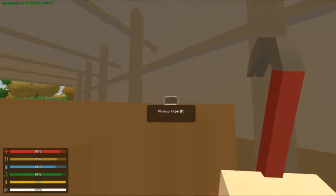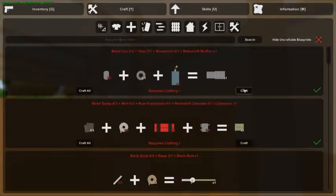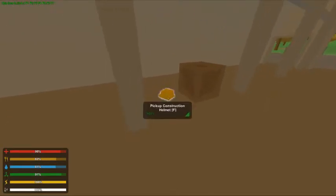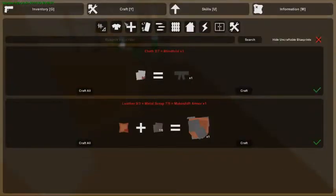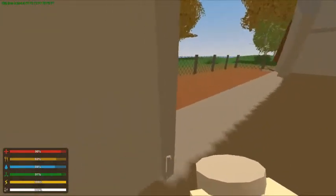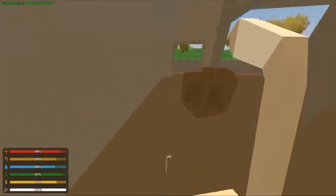Okay, that's done. Found a construction helmet which I'll turn to scrap. Oh, a cloth — that's actually good, now I can make a bandage. I have actually not found a gun yet.